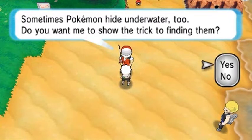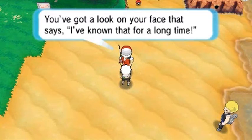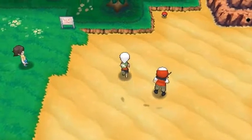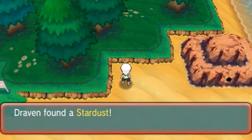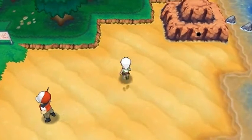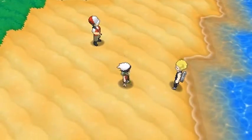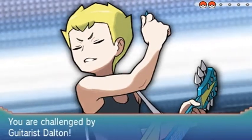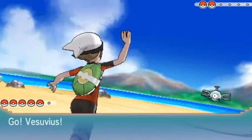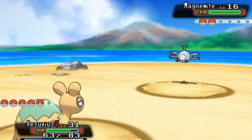An NPC says 'sometimes Pokemon hide underwater — do you want me to show you the trick to finding them?' I already know. I've been playing this game quite some time, though I did just reveal I didn't know Carvanha evolved into Sharpedo. There's a secret base right here — I have one near the desert but that will be changing once I explore further into Hoenn, where there are more secret base locations.